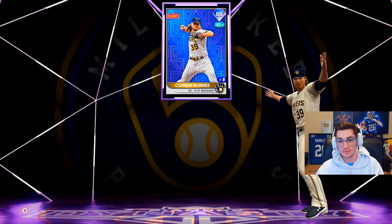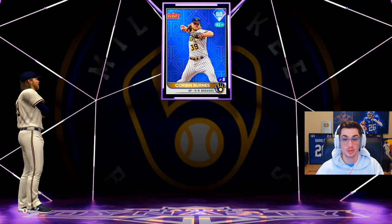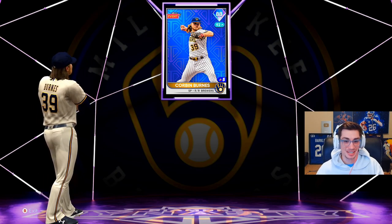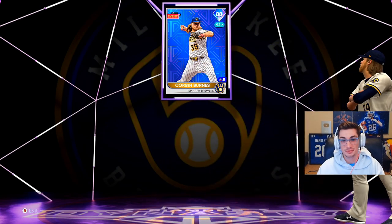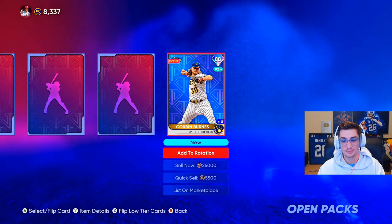I just packed Corbin Burns on stream — literally opened a ball-and-a-bat pack, which are notoriously horrible. I said I'd give 10 if there's a diamond in here and then of course it's Corbin Burns, who I didn't have — saves me 20-plus k. Pretty good pull — 30k.